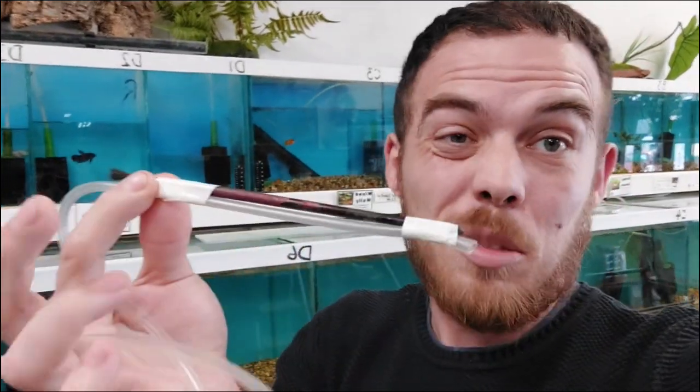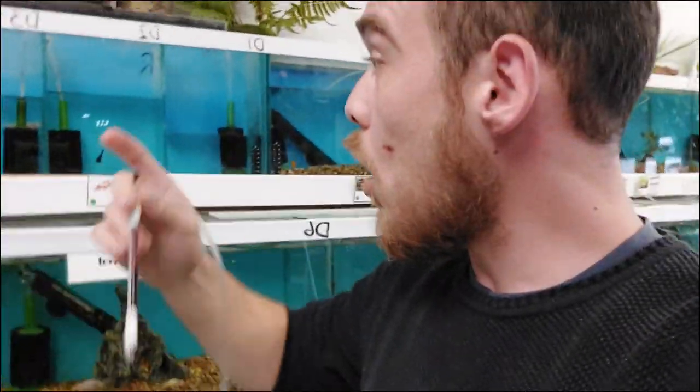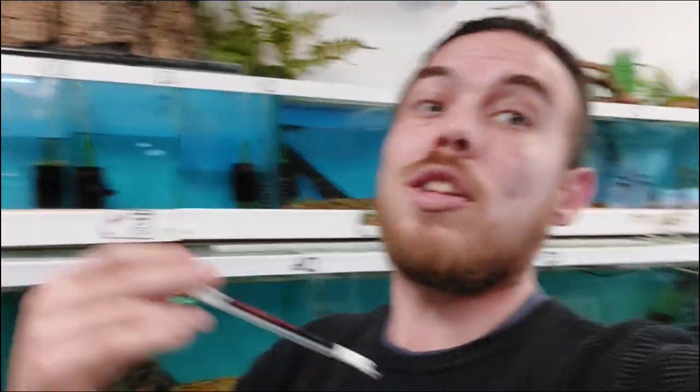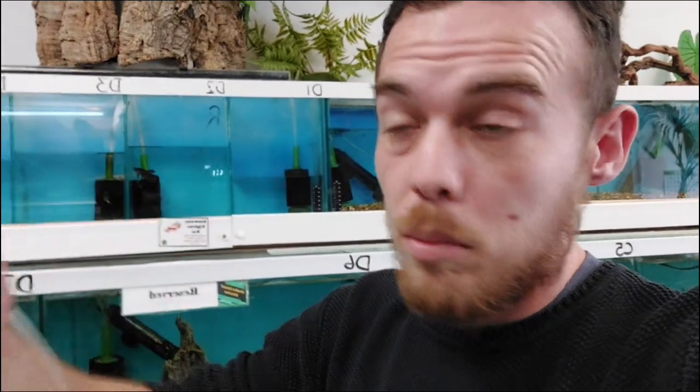I've made myself a little tool — I've got some airline with just a paintbrush on the end, just a piece of wood basically. Because if you just use the airline on its own it wants to curl back on itself all the time and you can't get it to where you want it to go. So when I'm going round siphoning I can use this to direct exactly where I want it to go. It's mostly dirt that comes off the worms that's gathered up over time.